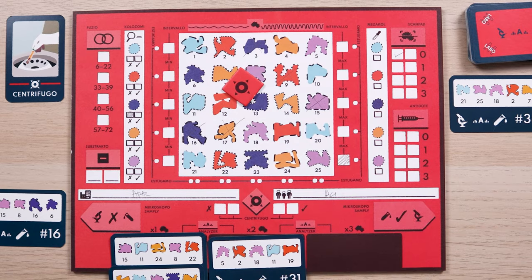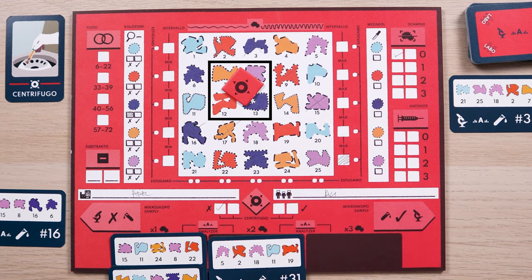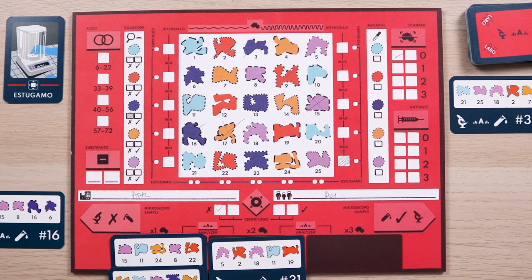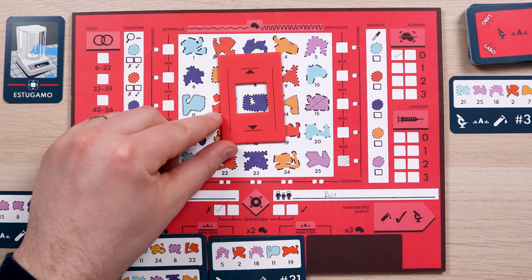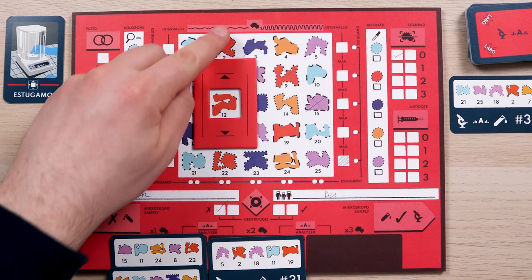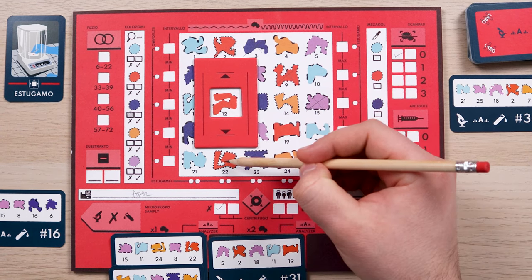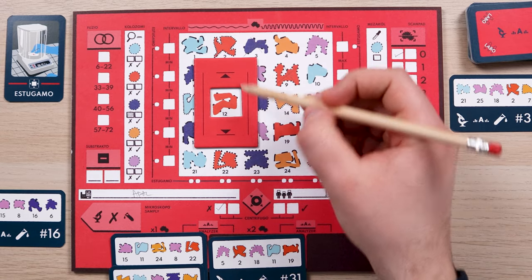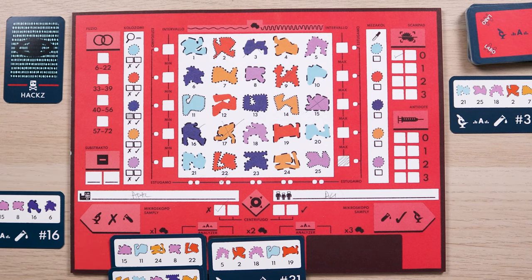When using the Centrifugo, you would position the Centrifugo device on your research sheet so that the arrows point at 4 molecules. Savvy would indicate if at least one of these is part of the solution — in our case, no. Again, it is suggested you draw a rectangle around these 4 molecules. When using the Estugamo, you would position your Estugamo device on your research sheet so that the arrows point to a row or column. Savvy would then mark whether the selected row or column contains a secret molecule. In our case, this column does contain molecule number 2, so Savvy would put a tick there.